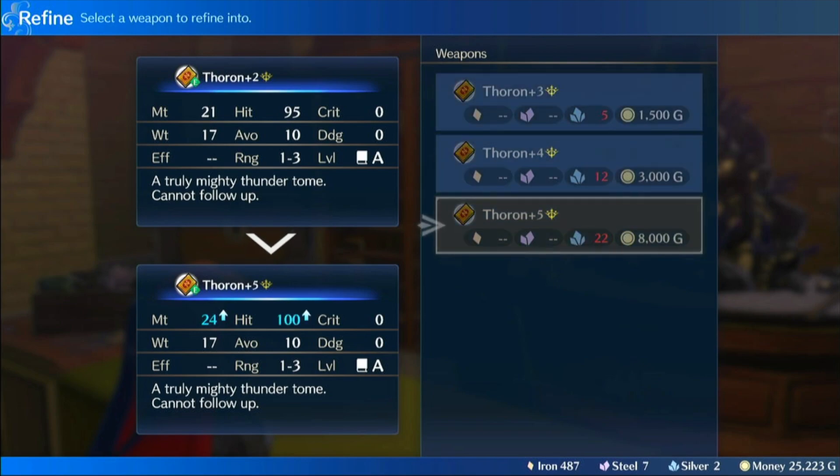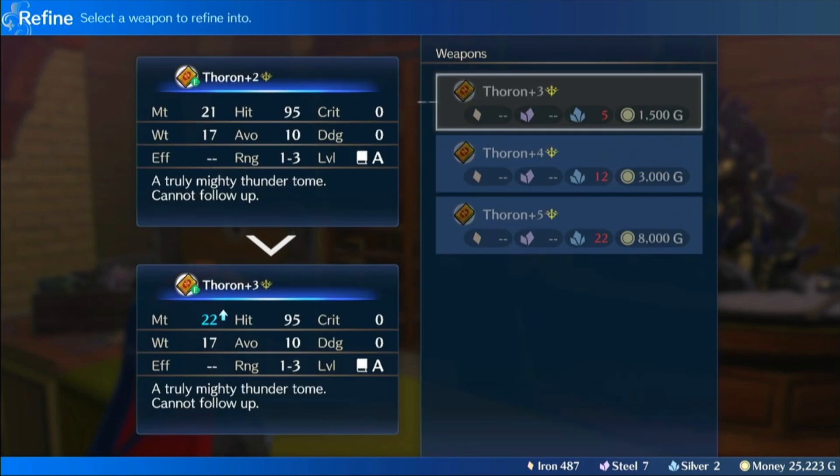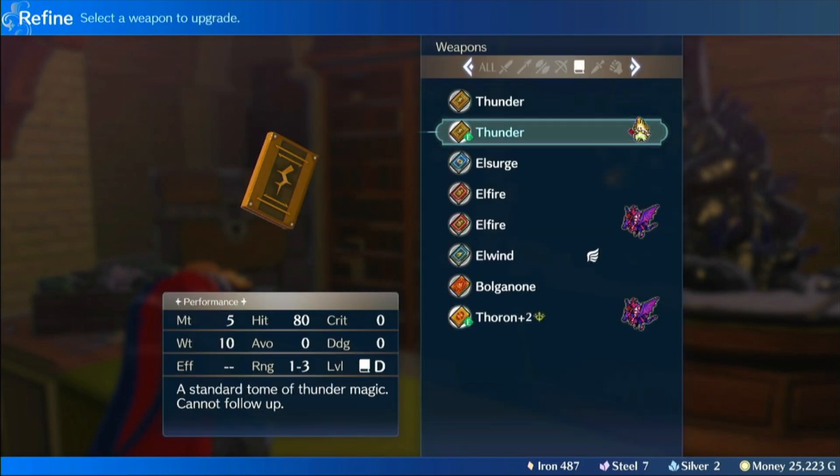This lack of follow-up, but being 1-3 range and potentially very high might — this is the Genealogy Refine, which is plus might and hit, at the cost of weight — having potentially massive damage at relatively long range means a range that most things can't counter at. The only things you're really worried about are Longbow Archers, which aren't many of, Dragons which can attack at 4 range, so they kind of cheat anyway, and other Thunder Mages.